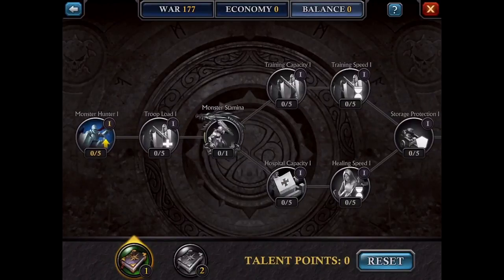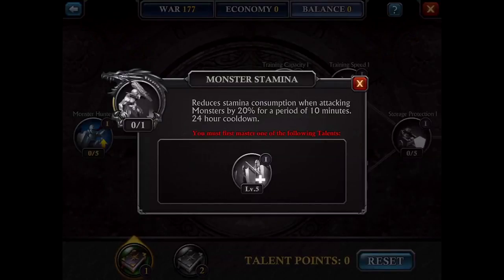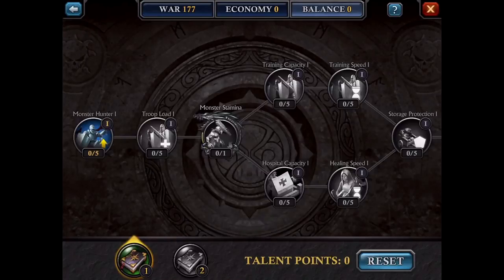Moving on to balance. There is monster hunter — you have to get that done before you move on. Troop load, get that done. Monster stamina pretty much reduces the stamina usage when fighting monsters by 20%, so for example if you're attacking a dragon and you normally use 20 stamina, you'd use 16 stamina instead.